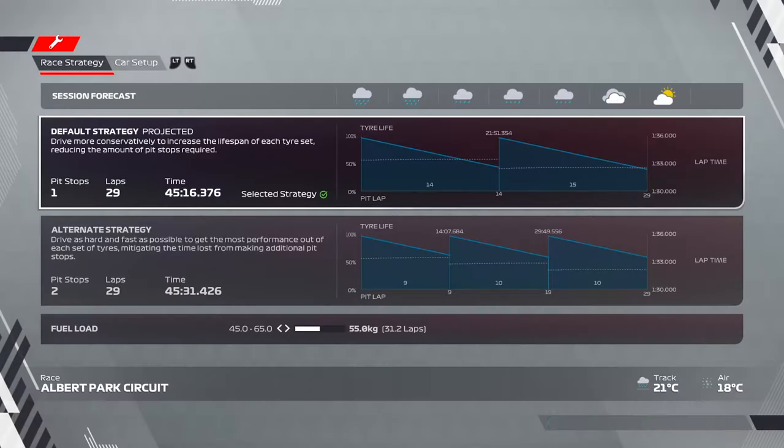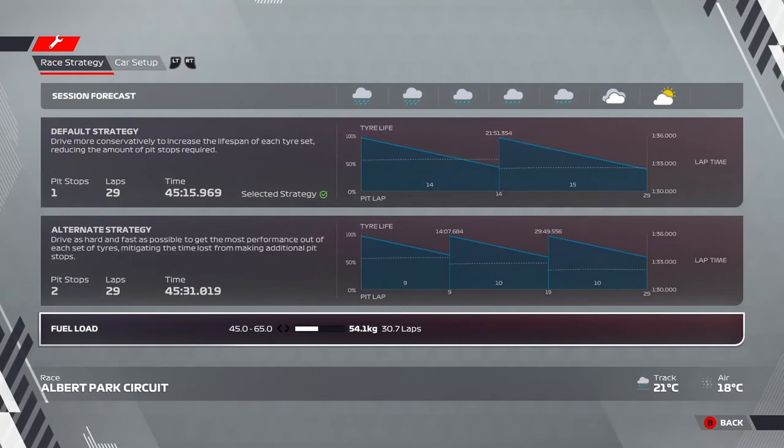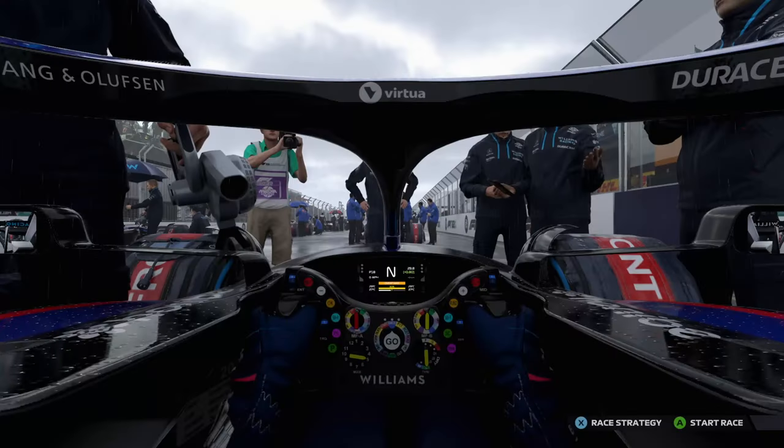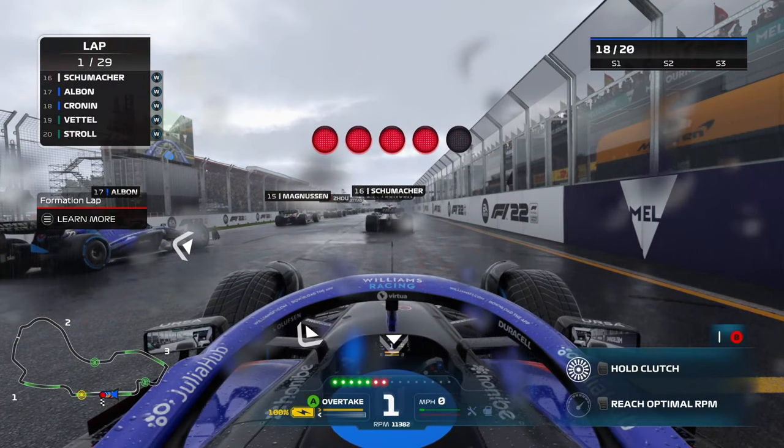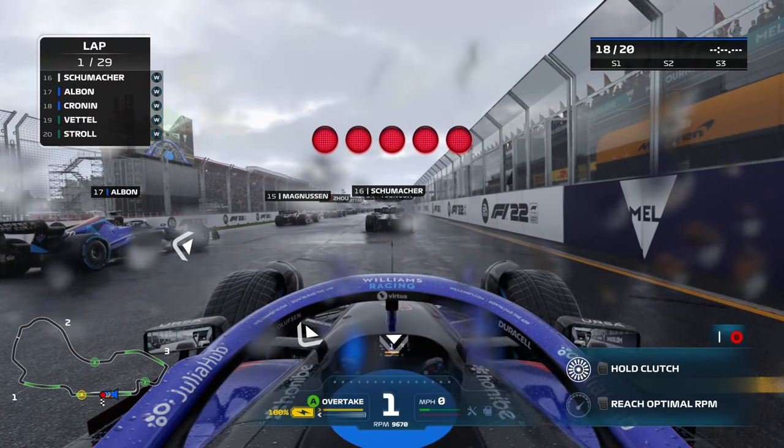In terms of strategy, it's going to be mainly wet tyres. We'll have to switch to intermediates later on depending on if the track gets dry. We're going to lower the fuel, as we always do, just to make us a little bit faster off the start compared to everyone else. So without further ado, we're going to jump into the race now — five red lights for the Australian Grand Prix, the third race of our Formula 1 career.